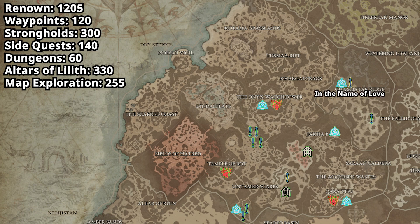Fate's Retreat is also where we turn in the quest Curious Curious and pick up the next quest, In the Name of Love. We're going to head to the Whispering Vault dungeon to complete both the dungeon and the quest In the Name of Love. Once we complete it, we teleport back to Fate's Retreat to turn in the quest.